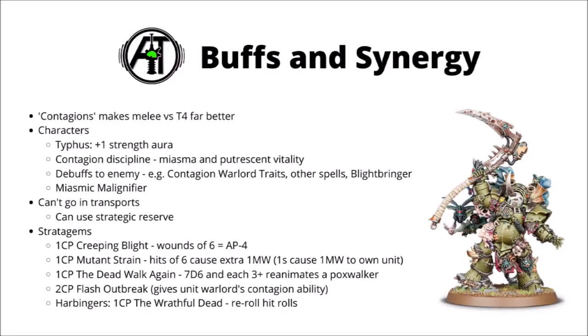Other than that, we've got the Dead Walk Again — 1 command point. You roll 7d6, and each roll of a 3 plus will reanimate a Poxwalker who is added back to the unit. It should be getting around 4 or 5 Poxwalkers back, so it can be good to up the numbers in a pinch, and could also be used to potentially make a charge distance shorter if you desperately needed it. Finally, a bit more of a pricey one is Flash Outbreak, which could potentially give you another aura of your Warlord's Plague trait and apply that to the Poxwalkers — perhaps a bit more niche, but again could be a way to surprisingly increase their damage output.